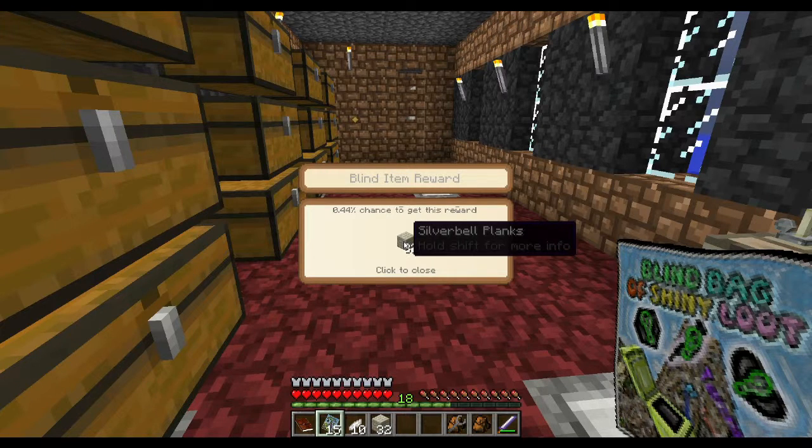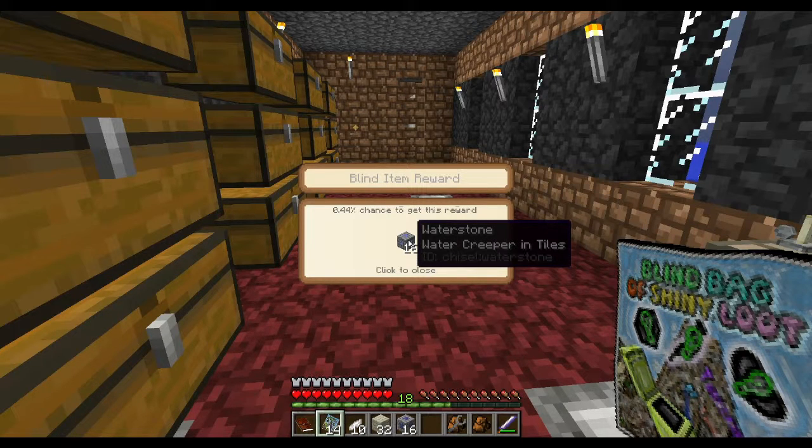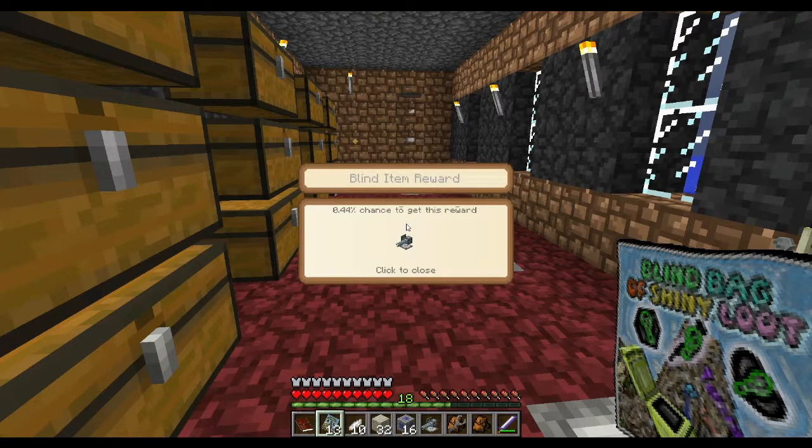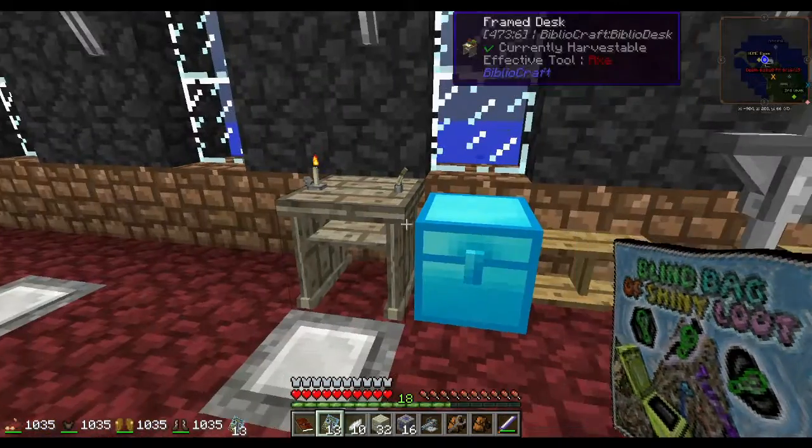Silver Bell Planks. Waterstone! Give me something good, please. Railgun Turret - okay, that's something good. Stop giving me things with a 44% chance, because that's bullshit.